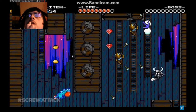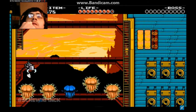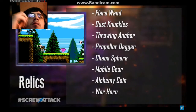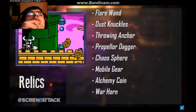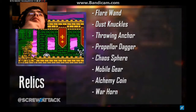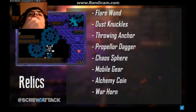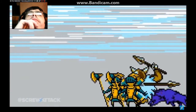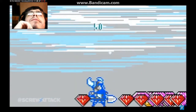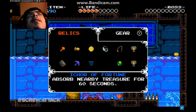He can also take the wind out of his enemies with the Throwing Anchor, or fly a short distance with the Propeller Dagger. If Shovel Knight needs to kill bad guys in those hard-to-reach spaces, he has his trusty Chaos Orb, which acts like a bouncy ball of doom. He also possesses the Mobile Gear, a mechanism which allows him to traverse dangerous terrain such as spikes and small gaps with ease. My favorite relic is the War Horn, which is kind of like the Horn of Gondor, but it makes people explode.